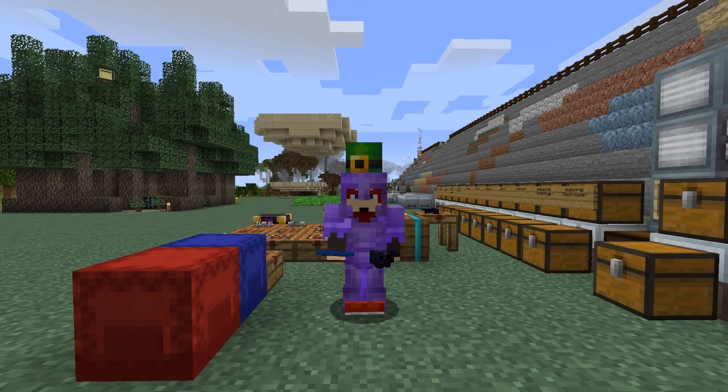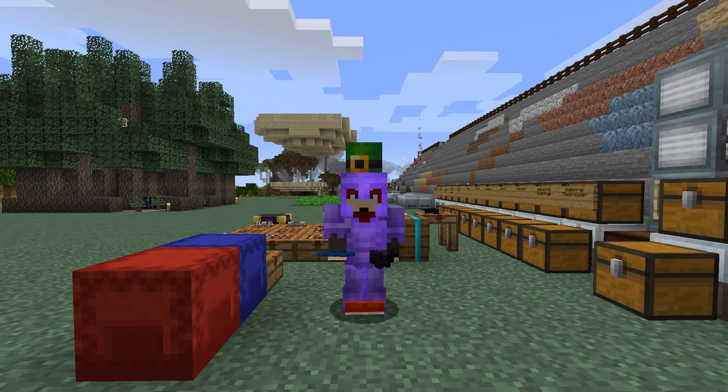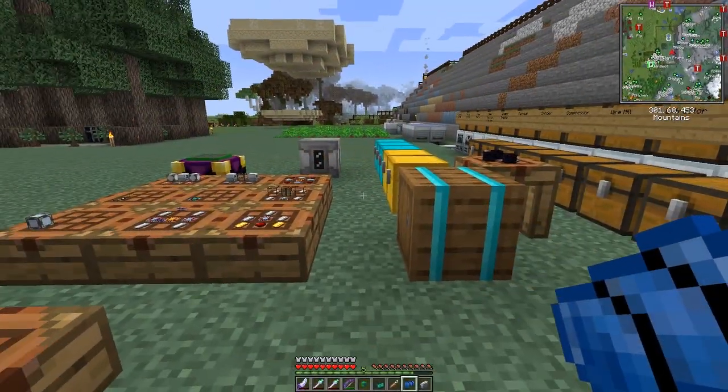Hello everybody and welcome once again to All of Fabric 3. Today we are going to do a little bit more Applied Energistics, and maybe if we get time we'll do some Industrial Revolution. I've also upgraded the pack to version 272, but I've disabled some mods - basically disabled Rats, Chilling, and Bewitched because I don't want to be bothered with those too much.